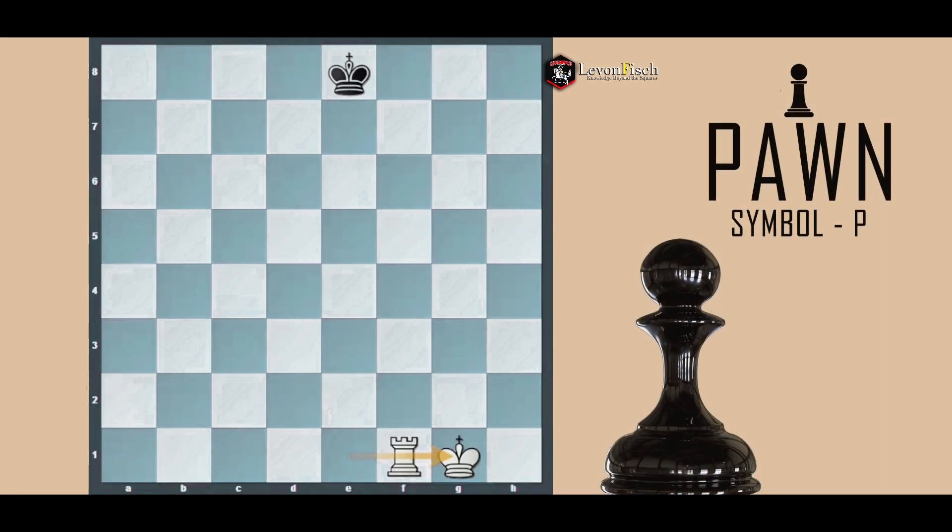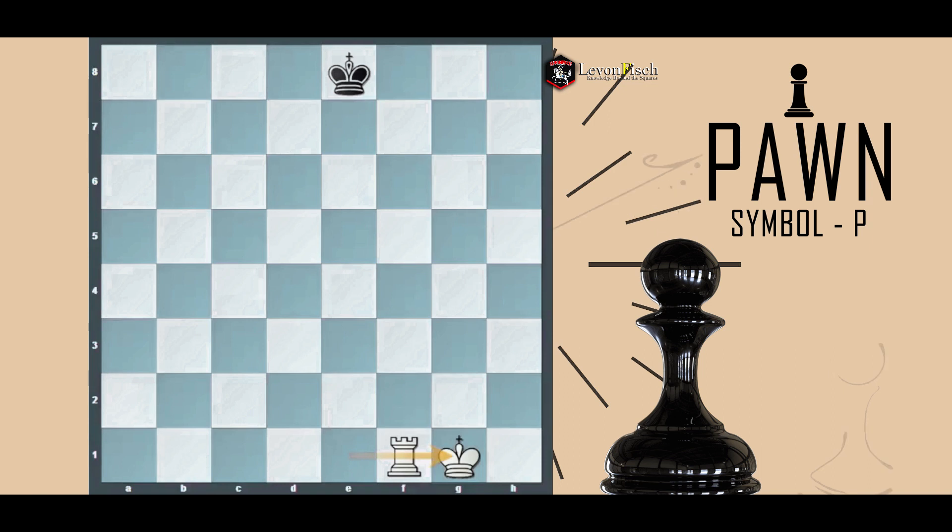The king is a piece we'd like to use in endgames — when fewer pieces remain on the board, especially once the queens are off, because the queen is the king's biggest danger. With the queens off the board, the king can feel more secure and become more powerful. But most of the time, we must keep it safe and get it to safety as quickly as possible.